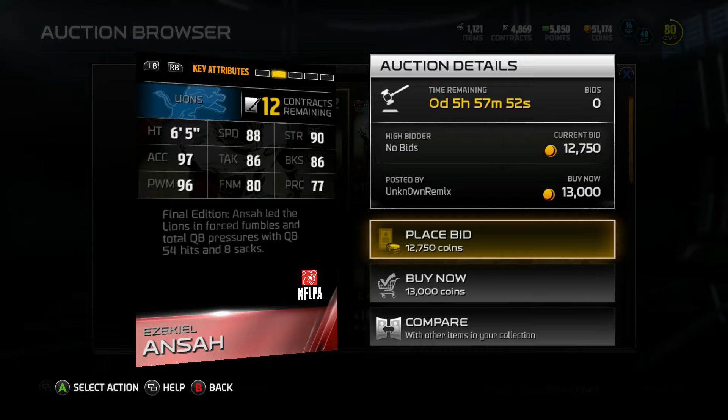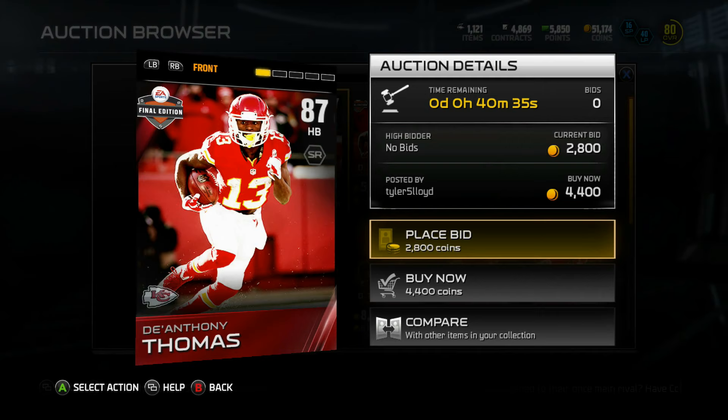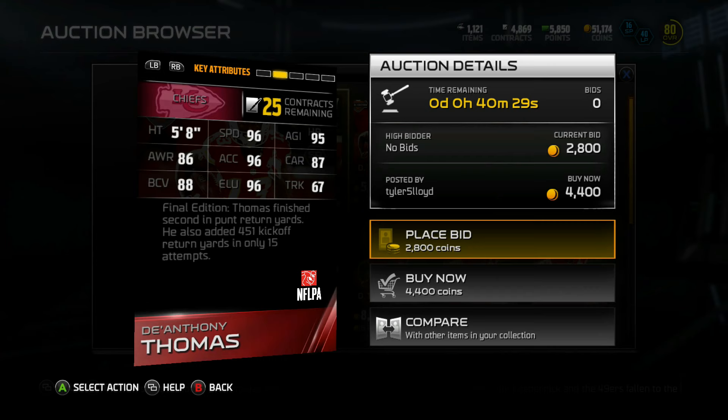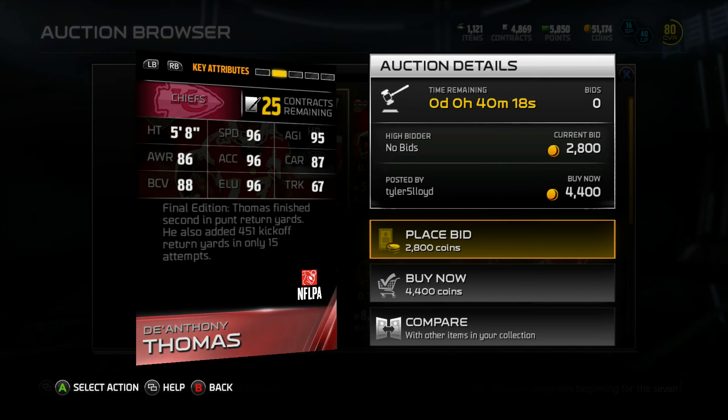One last player I wanted to point out — even though we don't really need to upgrade at halfback because we got Spiller and Chris Johnson with 96 speed — a few of you guys recommended D'Anthony Thomas, 87 overall, going for 4,400 coins. I could probably bid and scoop him for two to three thousand. He looks cool: 5'8", small guy, which means great agility and fluidity in the backfield — 96 speed, 96 elusiveness, 96 acceleration, 87 carry which is really low, and 67 truck. Could crack the lineup, be a nice return man, or just another back in the rotation.